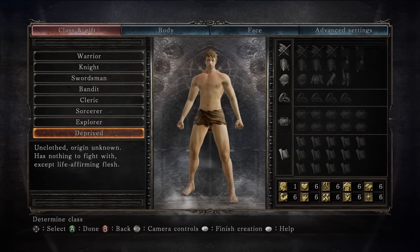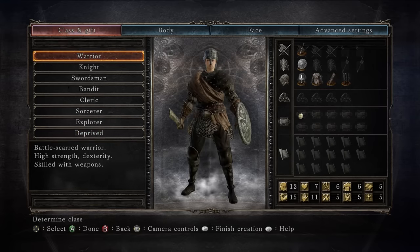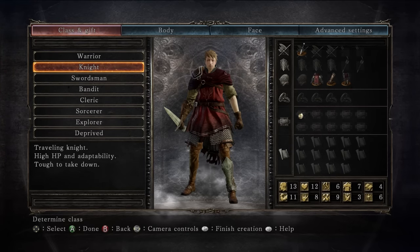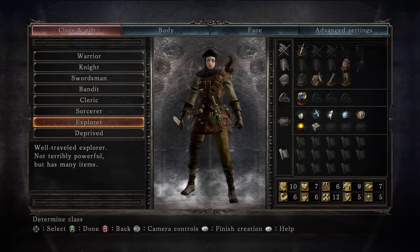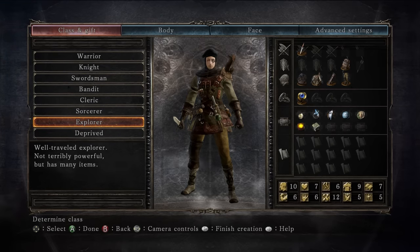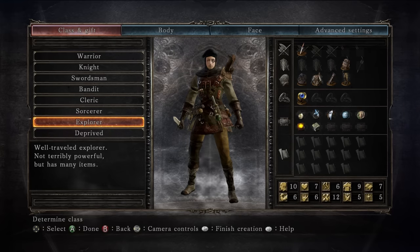If you want my personal recommendation, I'd say either a Warrior since they start off with a shield, meaning you could skip one of our actions later on. Also worth considering is the Knight, since they have the highest vigor, making them somewhat more forgiving of mistakes, or the Explorer since they have the highest adaptability of any of the starting classes, making dodging a bit more viable. I think it's unlikely that you'll be able to skip a shield even with their adaptability in mind, but I'm getting ahead of myself.